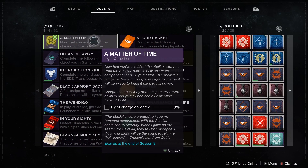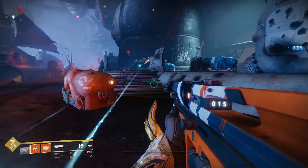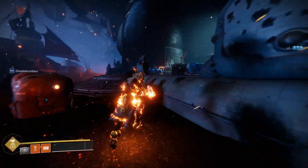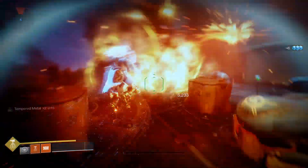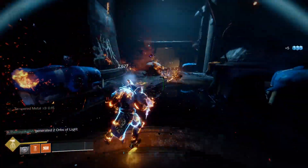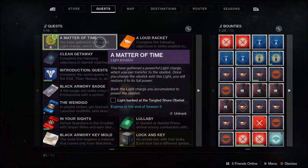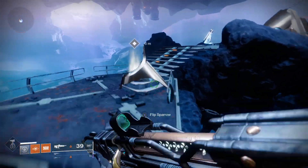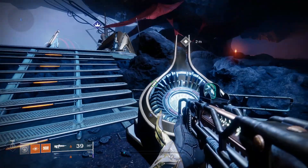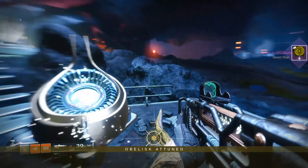Next up is Light Collection. Now that you've modified the obelisk with tech from the Sundial, you need to collect light by defeating enemies with abilities, supers, and by collecting orbs of light. Just run around on the Tangled Shore and kill enemies until the meter is full, then it's on to the next step. That step is called Light Infusion — head back to the bank and infuse your light into the obelisk, and you'll get a notification saying the obelisk has been tuned.